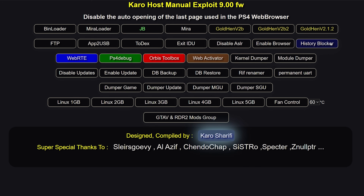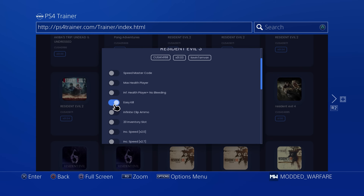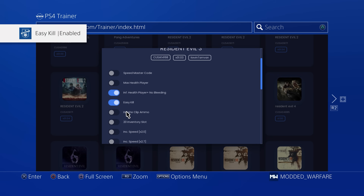Next you have the history blocker, which does exactly what it says — it disables auto opening of the last page used in the PS4 web browser. Whenever you open the web browser, it will return you to the normal landing page instead of trying to load the last page the browser was on, which might be a payload page that would try and run a payload again. The history blocker and enable browser payloads are permanent, so you just have to enable them once. Then you have the web RTE payload, which is used for the PS4 trainer to read and write memory remotely from a web browser.